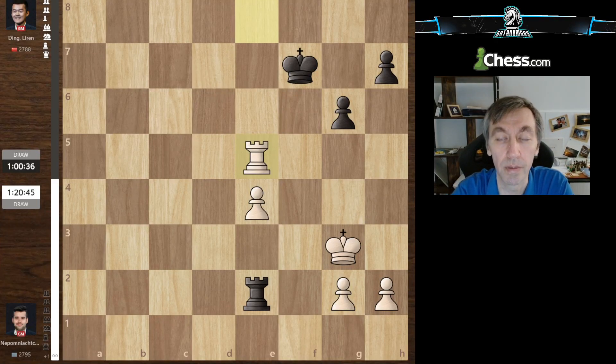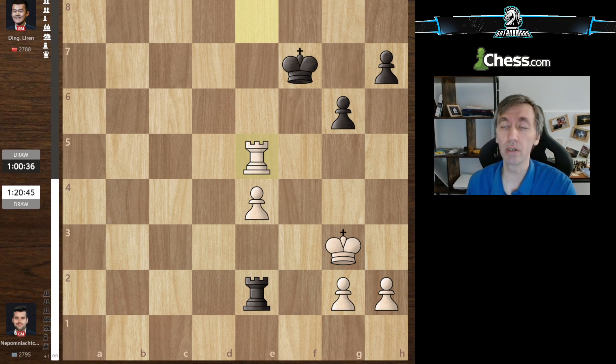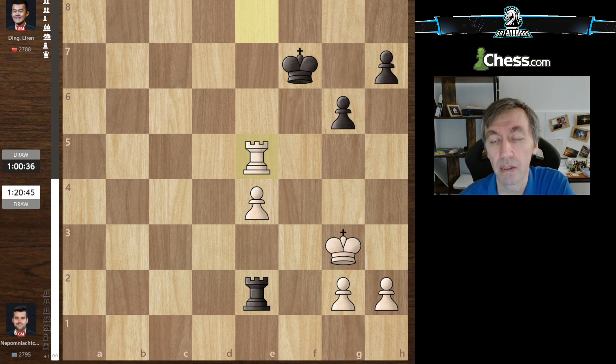Welcome back to the recap of the World Chess Championship match currently in progress between Nepo and Ding. Game 11 of the match ended in a draw. This was again a very professional, very solid draw — the black player demonstrated pretty much perfect analysis and approach to making a draw with black in well-known theoretical lines.